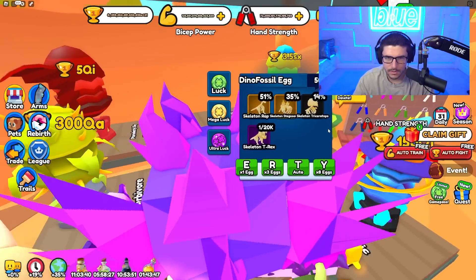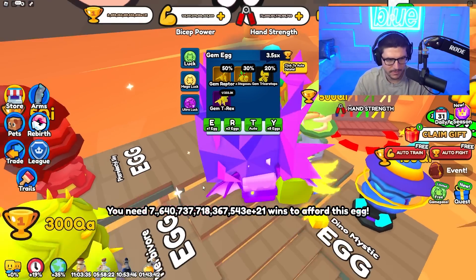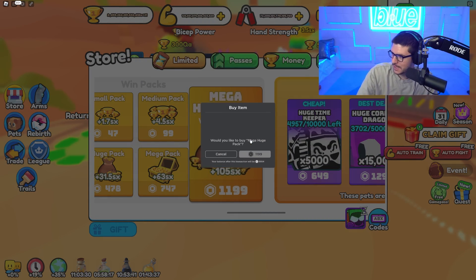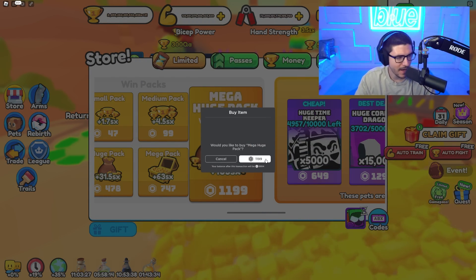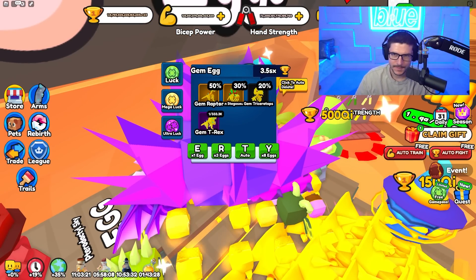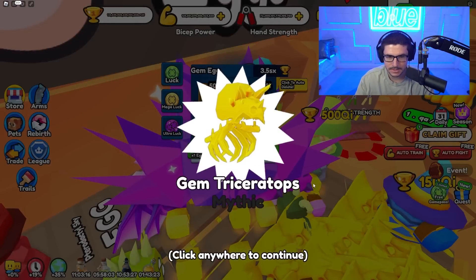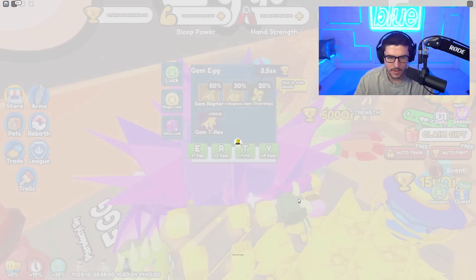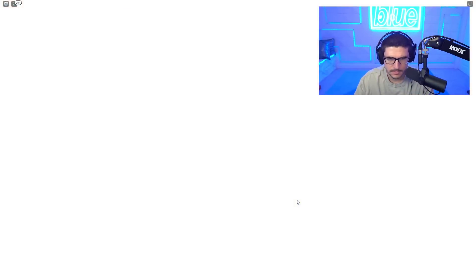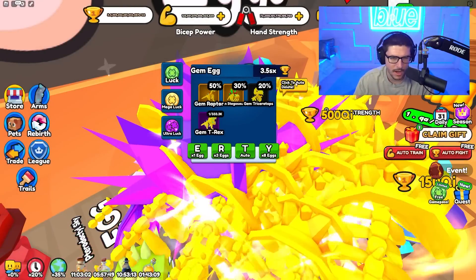Now let's equip our lucky team and open some eggs if we have enough. We're getting some mythics! Now I don't have enough wins, so let's buy some more real quick. Use code for somebody with some premium. I'm probably being stupid spending so much Robux but the video is going really well — we made new teams and we're getting insane pets.